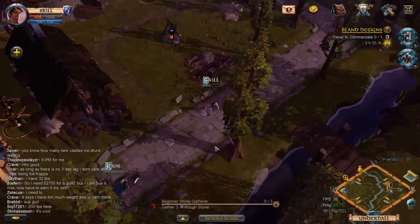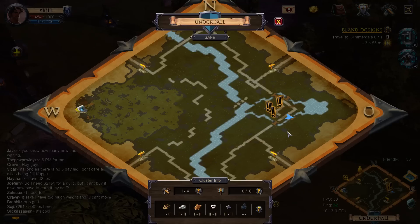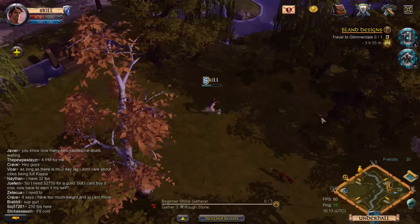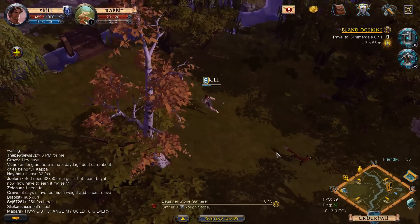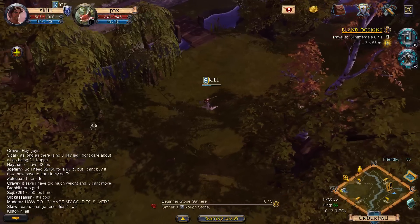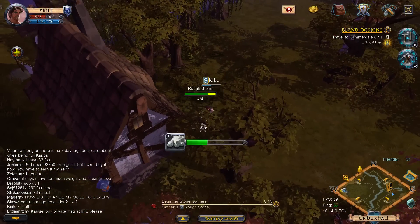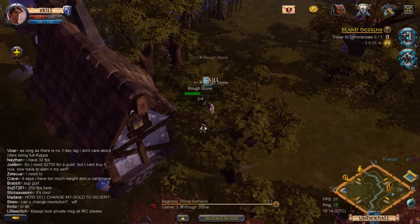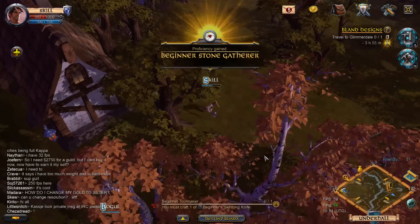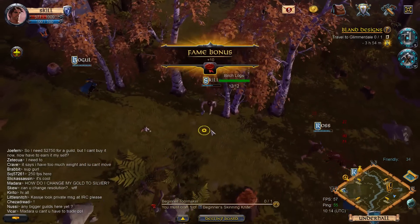From what I can tell, trees are really easy to come by, but stone seems a bit complicated - it seems contested. Anytime I come across stone it's already depleted. This could be a potential bottleneck when you're starting out, especially when the game is new. You've gotta look for the stone.